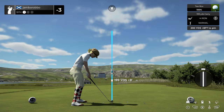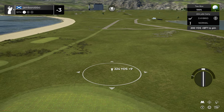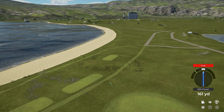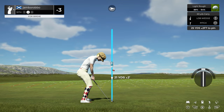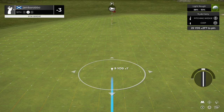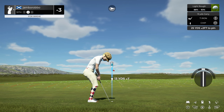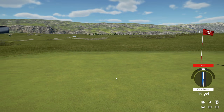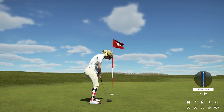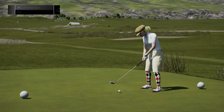That wind's blowing right into our face on this one. This one's heading a little bit to the left. A little off on that approach — let's see how you do from the greenside rough. Okay, we could save par here with this putt. Currently three under par for the day.